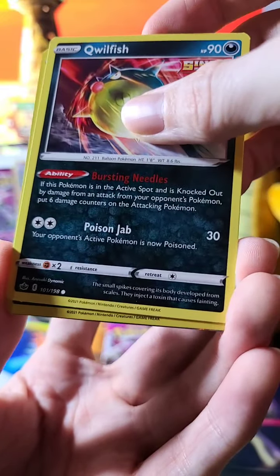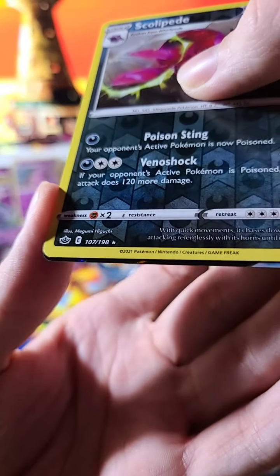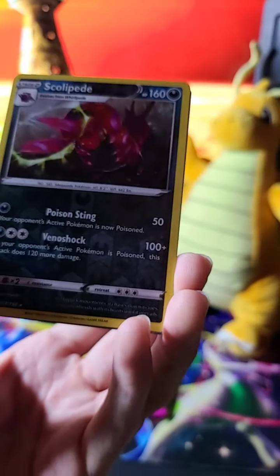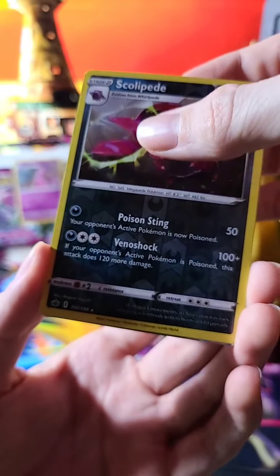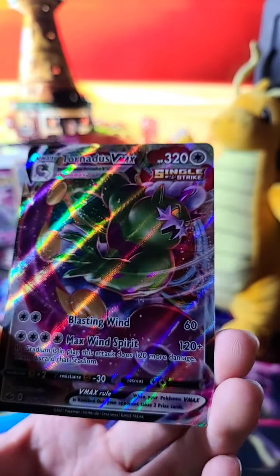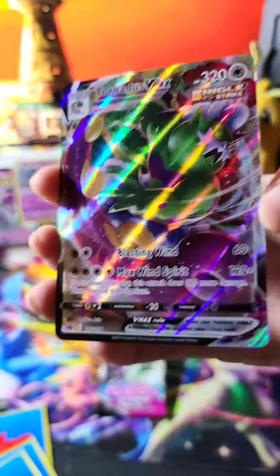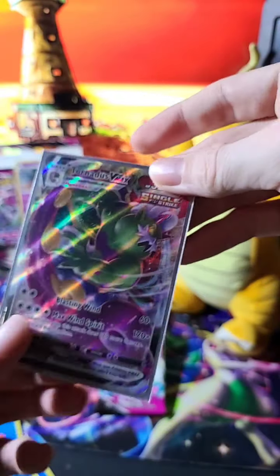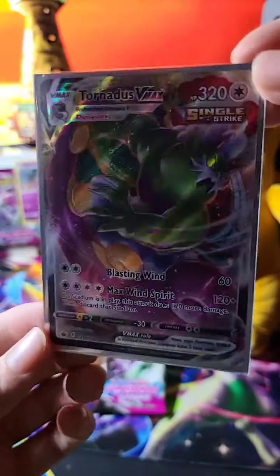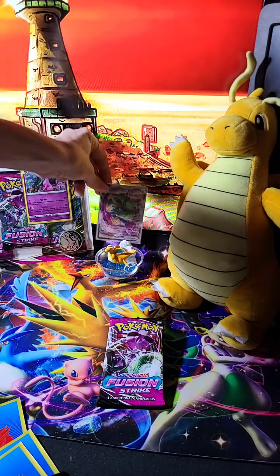That's cool looking — Qwilfish, I think. Scolipede — oh yeah, that's a reverse rare! Nice. Scolipede — once again, bug Pokémon, right? Oh wow — Tornadus V-MAX! Nice, that is a good pull! Definitely happy getting something somewhere now. We're gonna put this in a sleeve. Ayo, look at that! Happy about that — we're gonna put that guy right there.